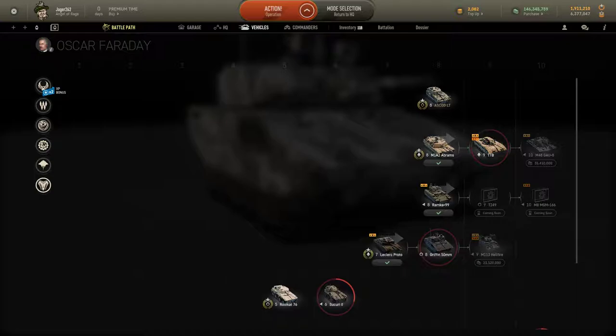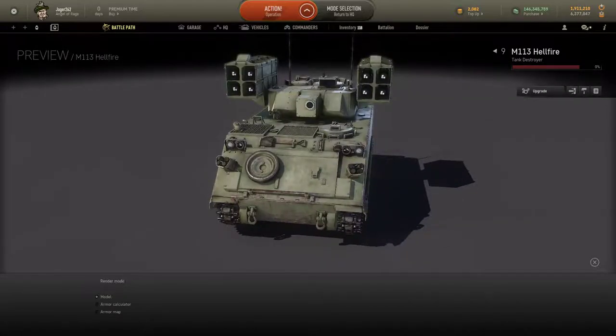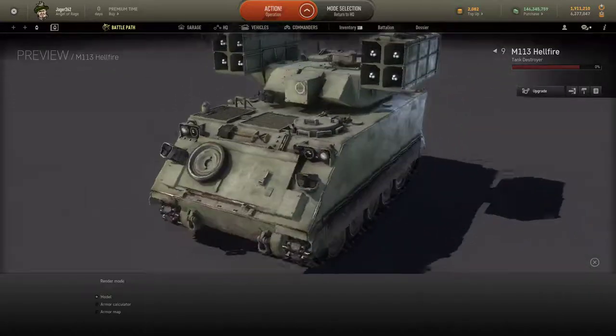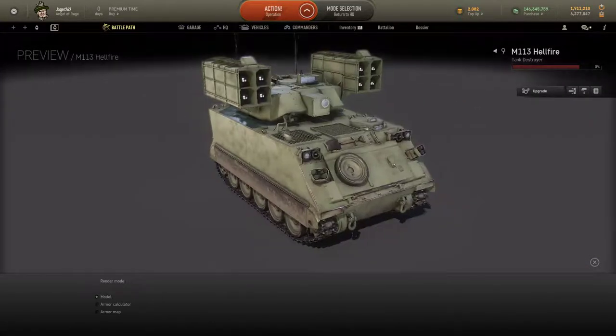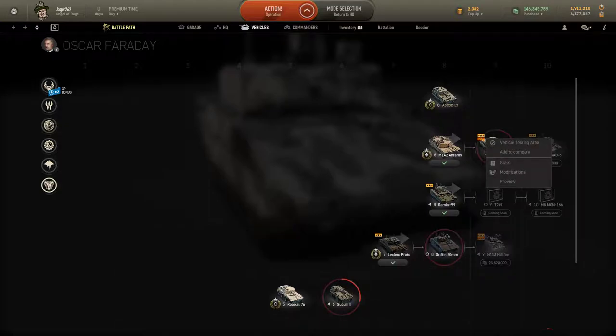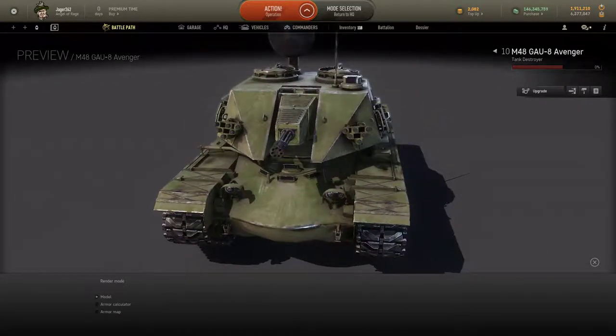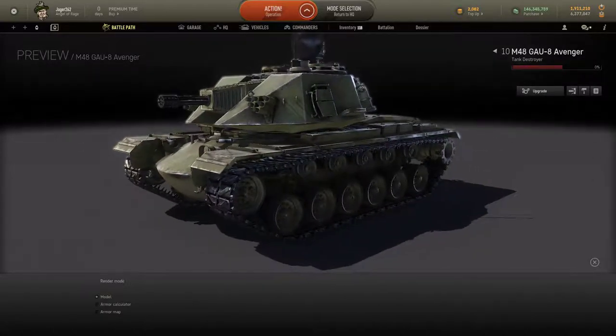I'm not really sure why Armored Warfare is doing that — it was just a little bit of a surprise, but honestly not that big of a deal. I'm going to be making videos on the Griffin, the TTB, and once I get it, the M113 Hellfire. I'll show you that model in game now because it's actually one of my favorite models — it's the same as the NM-142, only this time with the massive Hellfire missiles on it. Very cool. But the actual vehicle I want to show you most is the GAU-8, or the M48 with the GAU-8 Avenger — this is going to be the first rotary vehicle in the game.